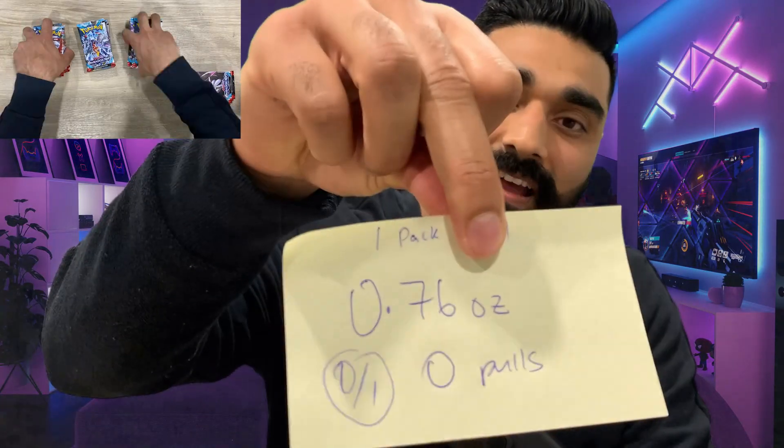What's up gang, we just opened up a bunch of packs but lost the footage. We were weighing out Paradox Rift — I opened up the lightest packs at 0.76 ounces, got zero pulls out of that one pack. Then I opened up 10 packs at 0.77 ounces and got two pulls out of that. That's when I noticed we lost the footage.